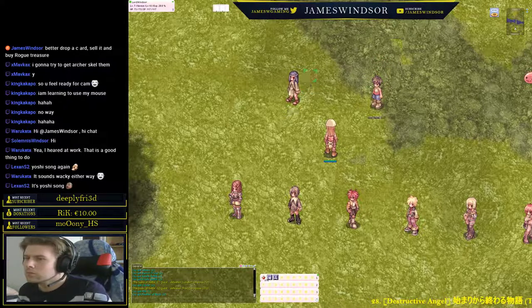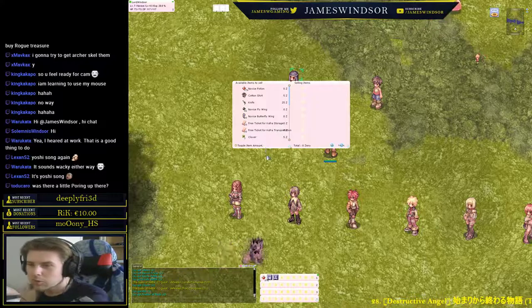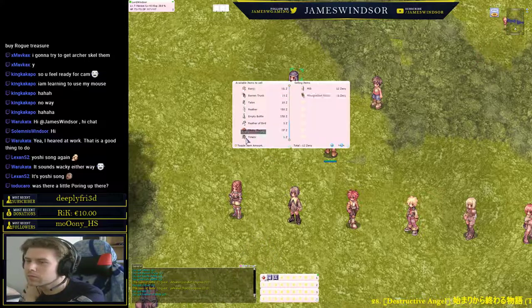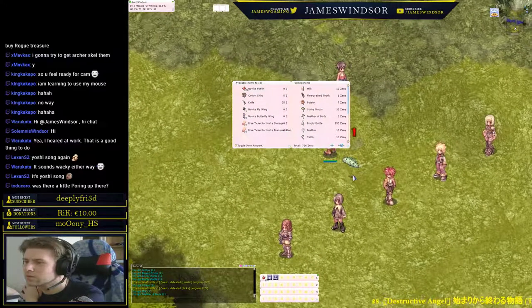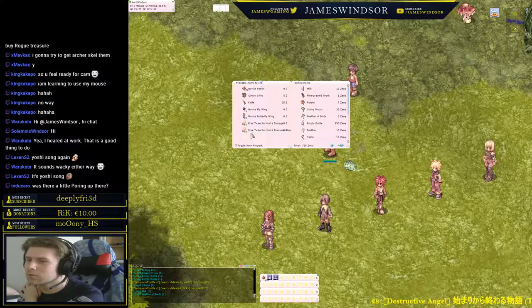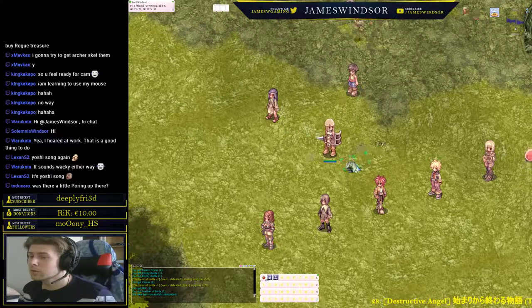Go to the north and talk to the left NPC — the merchant. There you can sell all your stuff. Click sell. The left side is the items still in your inventory, the right side is the items being sold, and there's the total. Scroll through to make sure there's nothing you want to keep, then click sell. Now we've made 7256 zeny.